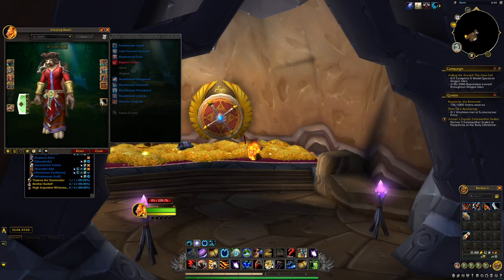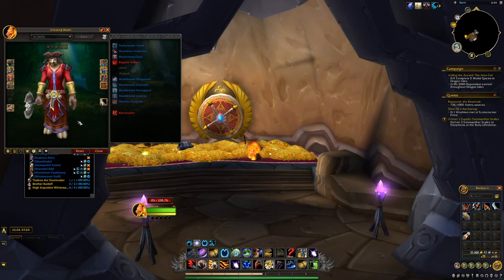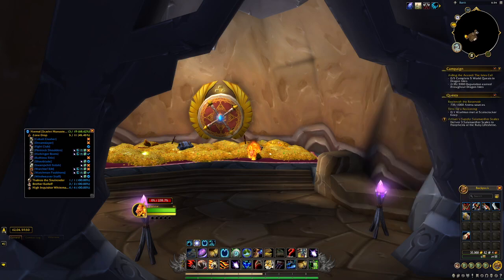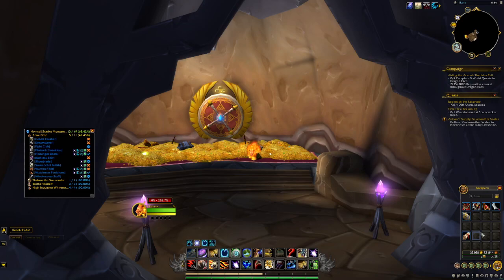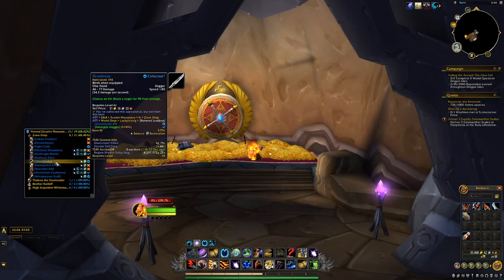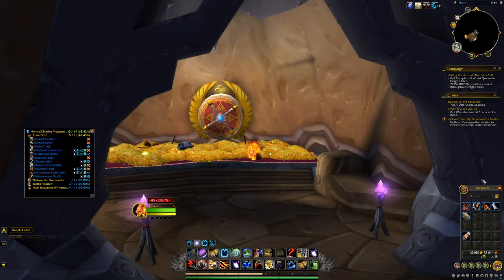Overall I'm pretty happy — just from the blue items alone I think it's worth it. The Watchman Pauldrons are okay, but I wouldn't be pleased if they dropped again too soon. I'll continue farming Scarlet Monastery because I still want to see one of the super rare items drop. I got the Silver Blade years ago, but I'd love to see some of the others, especially the Scarlet pieces.